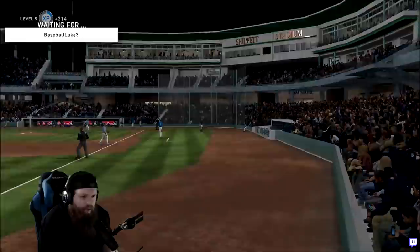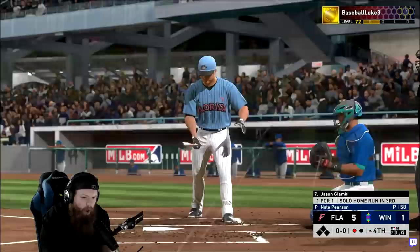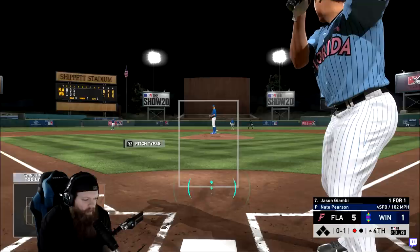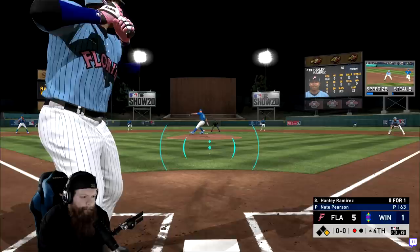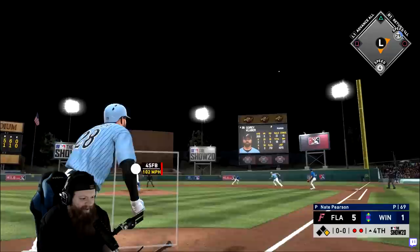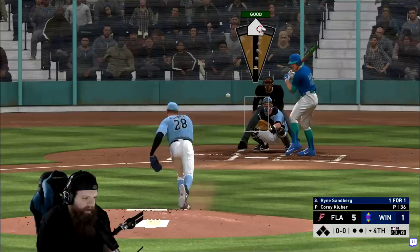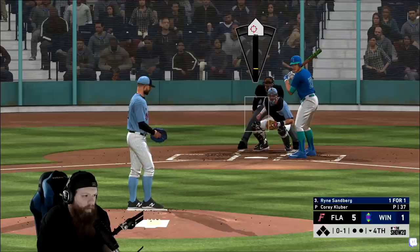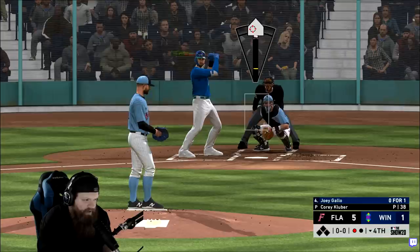Huge inning there! Gotta put more runs on. Trout down the line - damn, not a good swing by me. We just gotta put good swings on the ball. Giambi - went deep last time, I'm excited. Eventually we're gonna get him for no-money-spent. Giambi rips it through the shift - base hit, runner on first with one out. Need something from Hanram. We don't shut up Flu-bot. His Sandberg pops it up to Sandberg - Sandberg to Sandberg, easy clap!